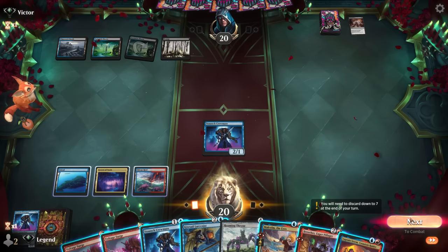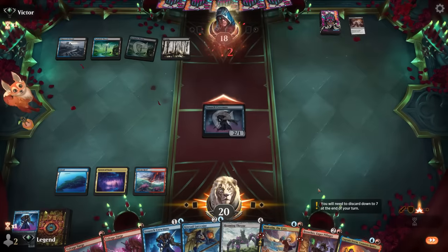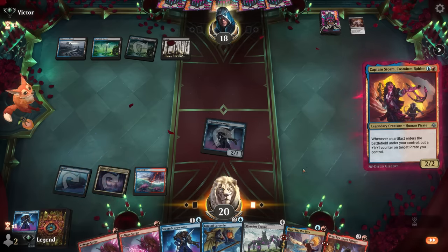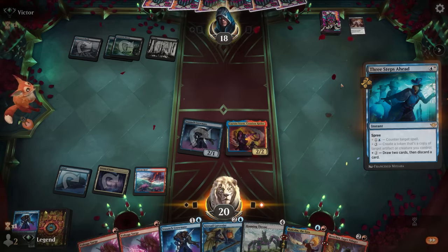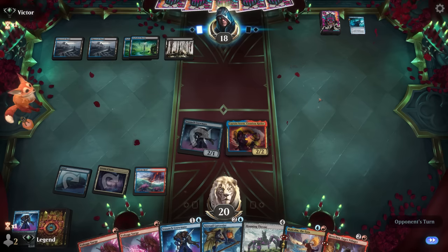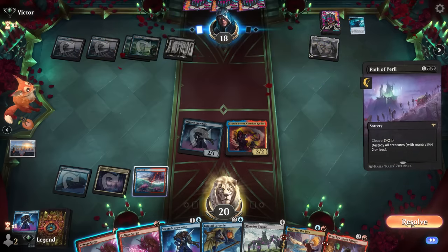Could just play another Crewmate, although we really just want additional mana. Let's attack with Crewmates, then maybe play Captain Storm - it could flush out another removal spell. Opponent uses Three Steps Ahead to draw and look at the graveyard - just a land, so it doesn't appear to be a combo deck. Of course, a counterspell is not great in the face of Cavern of Souls. Opponent develops mana, then Path of Peril to wipe the board.